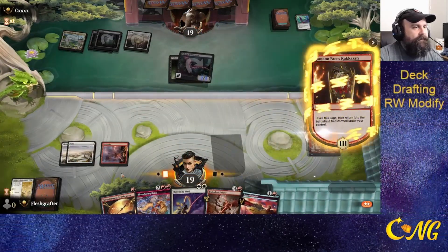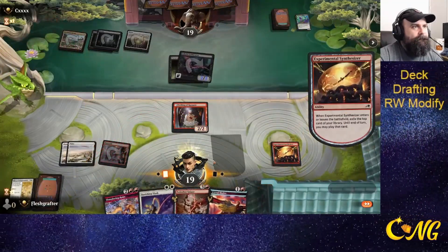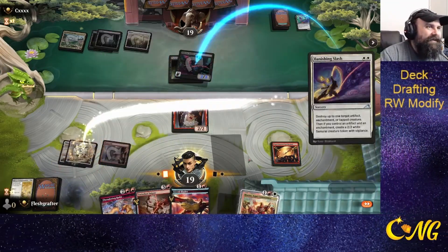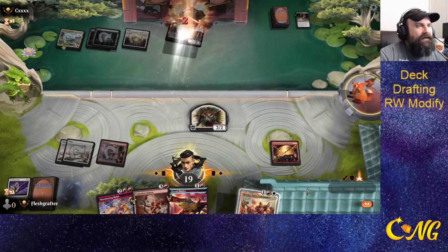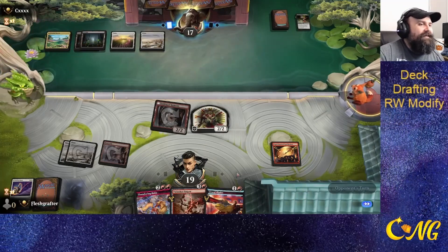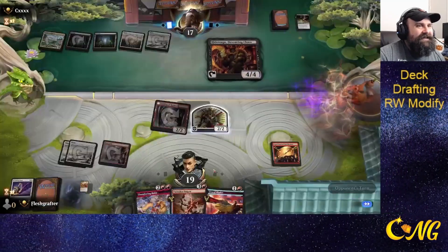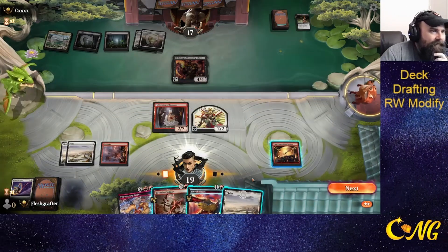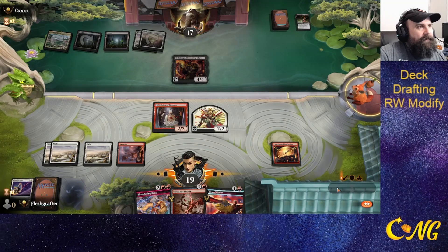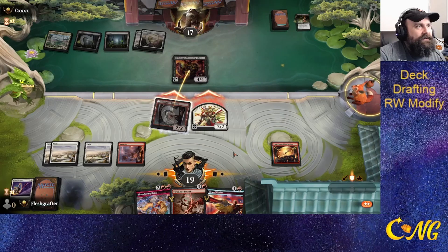Infiltrator for our opponent. We're going to try to dig for a land. Come on, land. No! We're going to Banishing Slash that. That was a big loss. I mean, I guess it's not that big of a loss, but that still sucks to lose. Let's attack it, see what the opponent does. I'm trying to bait the opponent into blocking. If they do, we have Twin Shot that we can play in Main Phase 2 to finish off Kidetsu.